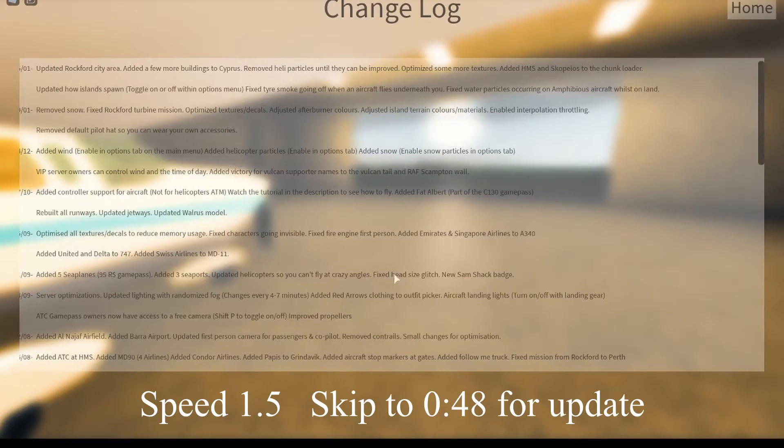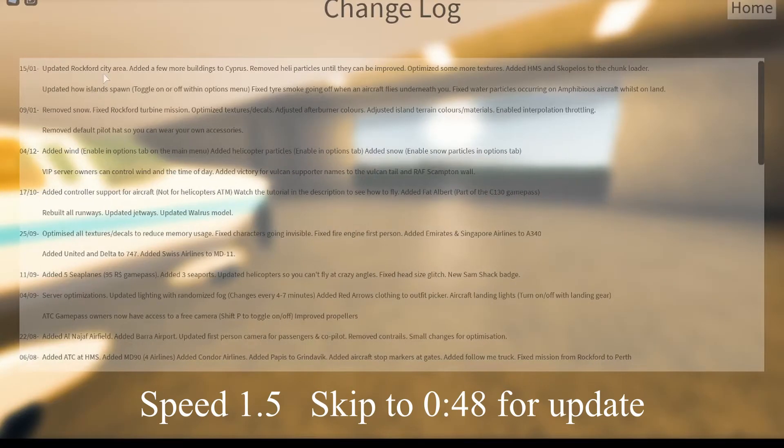Let's go ahead and look at the changelog. Six days — today's the 15th when I'm recording this. They updated the Rockford City area, added a few more buildings to Cyprus, removed heli particles until they can optimize some more textures, added the HMS Queen Elizabeth and Skepless to the chunk loader, updated house island spawn tied to the option menu, fixed tire smoke going off when an aircraft flies beneath you, and fixed water particles occurring on 50s aircraft walls online. So basically more bug fixes, but there's still some good stuff.